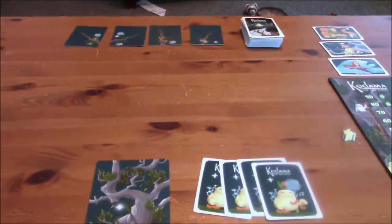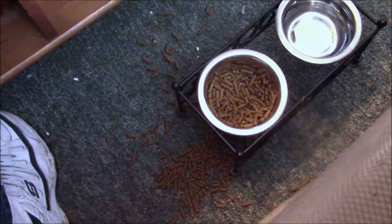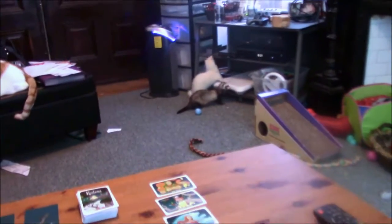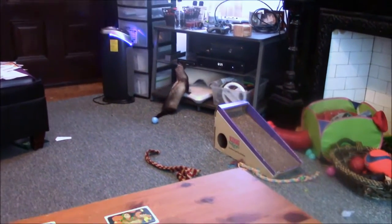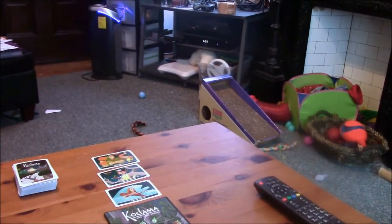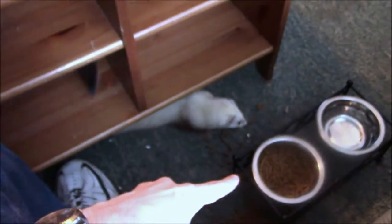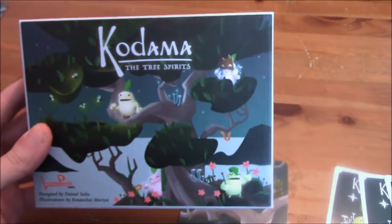We're also going to be free-camming it today. We are ferret-sitting, as you can see. They are making quite the mess — Sebastian got into the food bowl and just decided to throw food all over the floor. That's the white albino ferret in the background, climbing up onto the Wii. Now Sebastian's going to act on the wheel. Oh hi, Sandy. I know you want to play.